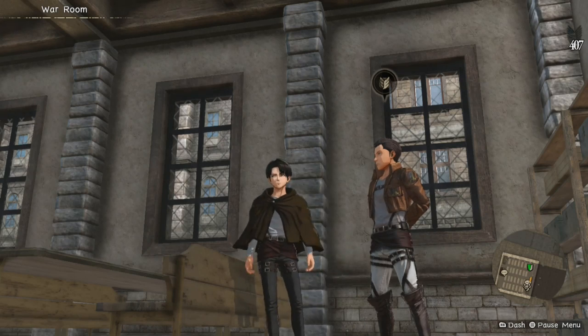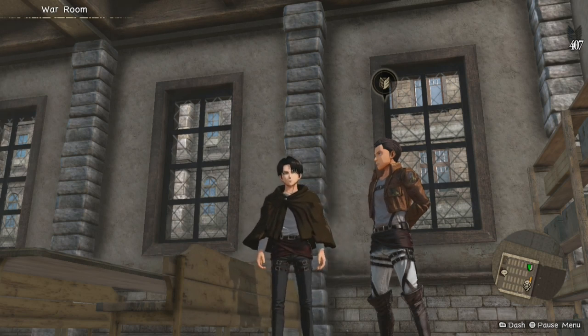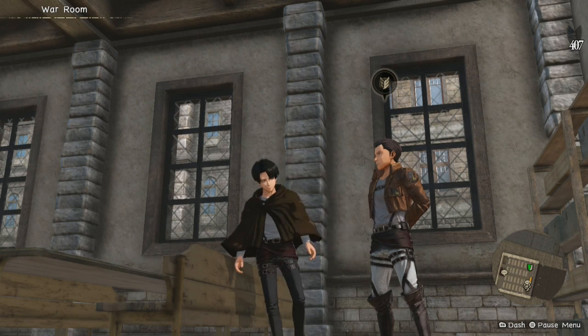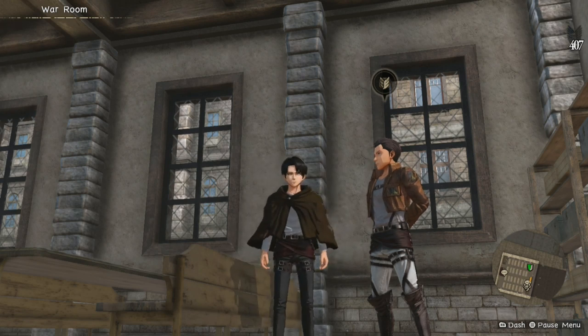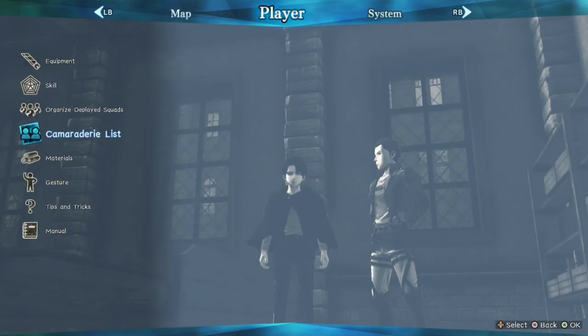This guide is about how to farm scarlet and golden drops on Eden mode. Once you clear a mission for the first time only, you can also do this on Inferno mode if you haven't finished it yet, but Eden mode is better because you get gold drops which you don't on Inferno. The first thing you have to do is go to the camaraderie list.